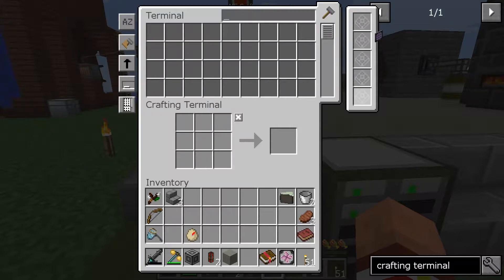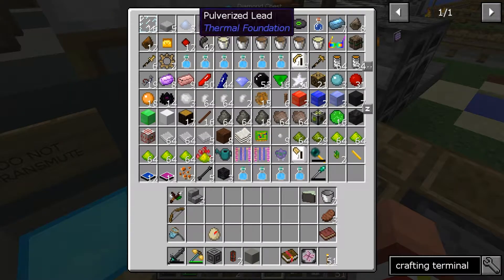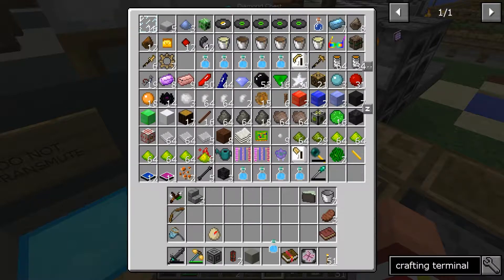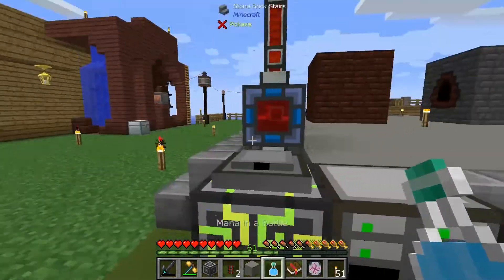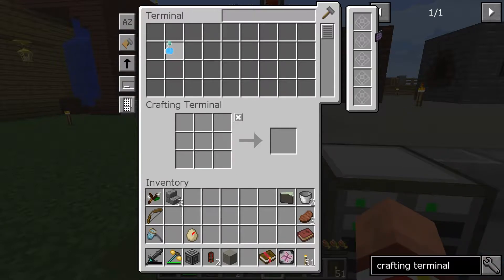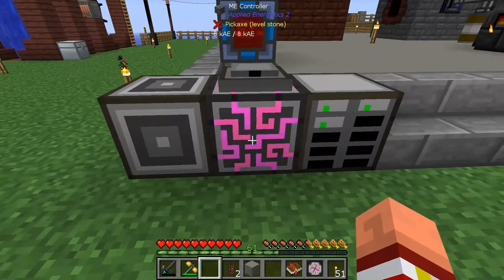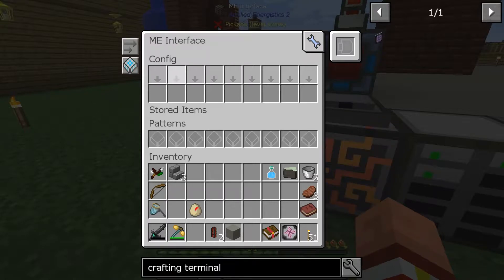Is it working? Can I drop something in there? Like if I grab something from the cannot-transmute file — like this mana in a bottle over here — can I put this mana in a bottle in here? Get in there! No, I can't. I'm doing this wrong somehow. Do we need the interface? What the heck is the interface?